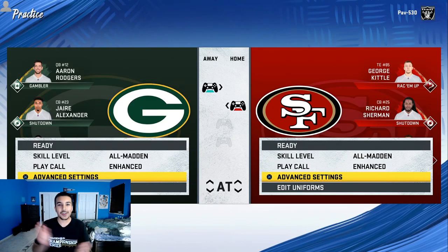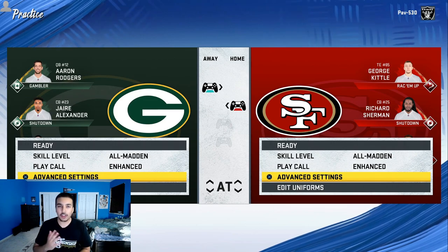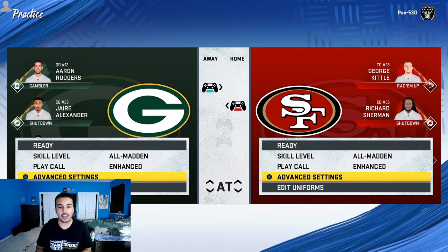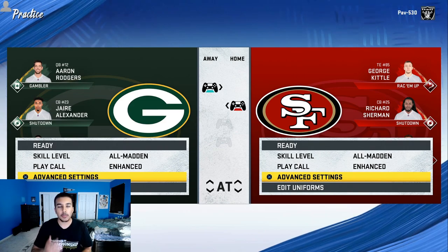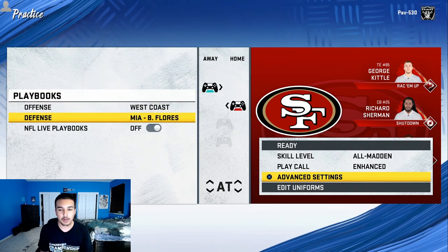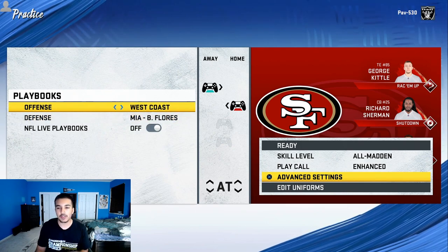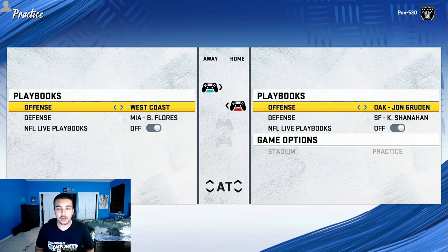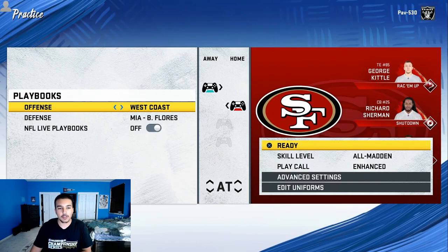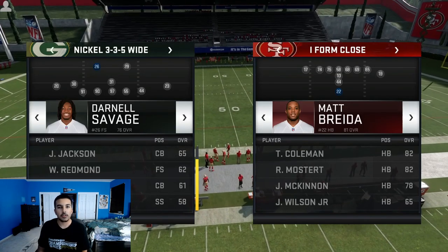Welcome back to another episode of Tip Tuesday. In this episode I'm going to be breaking down the best run defense in the game, and that run defense is the 3-3-5 Wide. I'm in practice mode with two controllers. I'm running the Miami defense, and for the offense I'm using the 49ers in the Oakland playbook — guys like Matt Breida and Tevin Coleman, the craziest running team in my opinion.